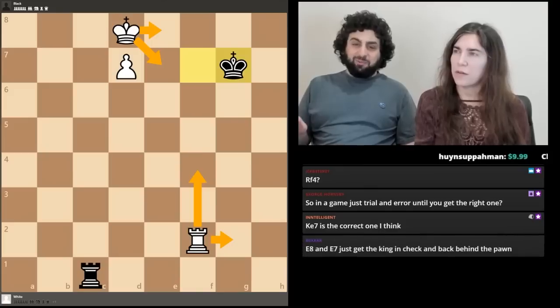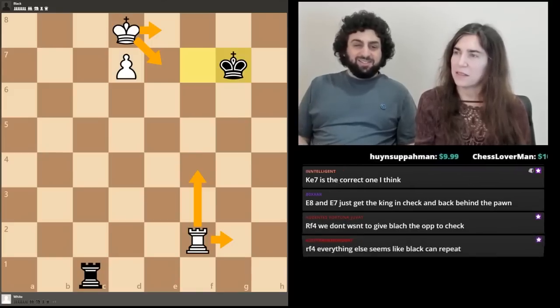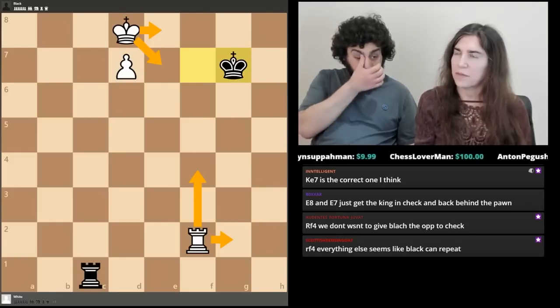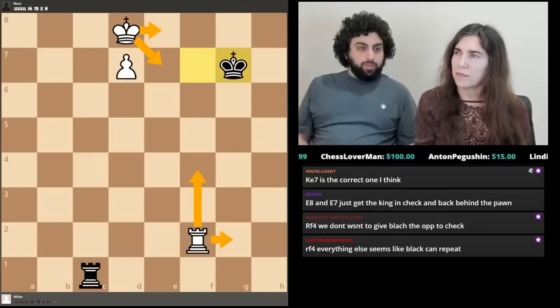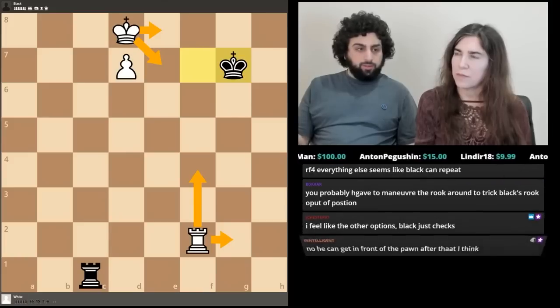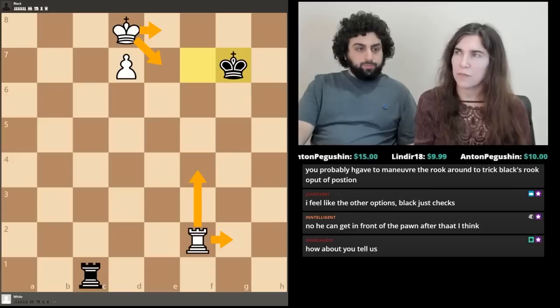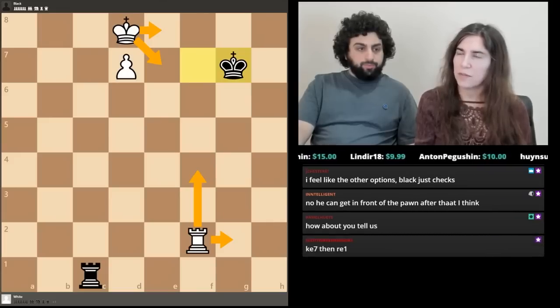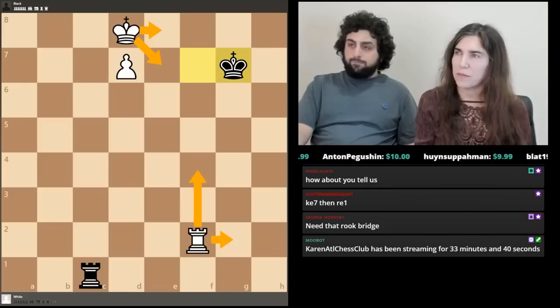Trial and error only works for 50 moves — you can't just keep trying things until you run out of time. The chat has a couple of different answers. Karen's not giving away any information either — 'I don't know, I don't know.' Let's look at each choice.